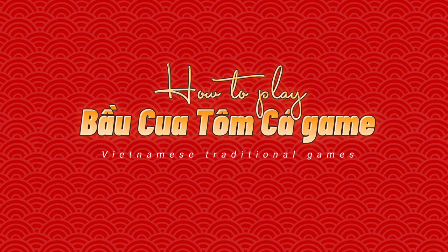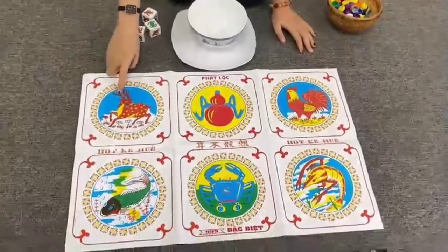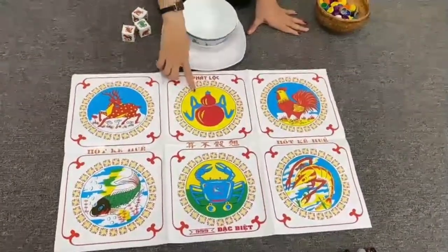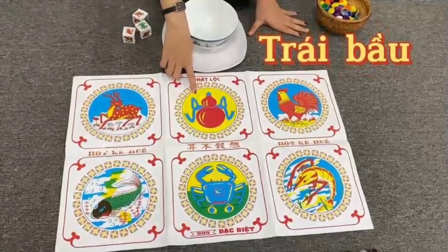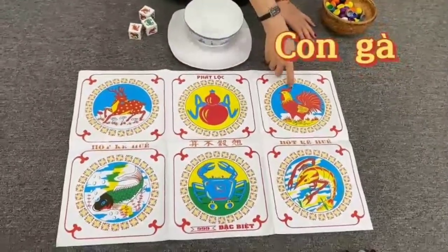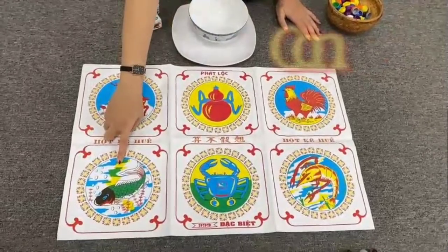Now I will show you how to play this game. First, let's practice the names of the things. Con Nai — deer. Trái bầu — gourd. Con gà — chicken.